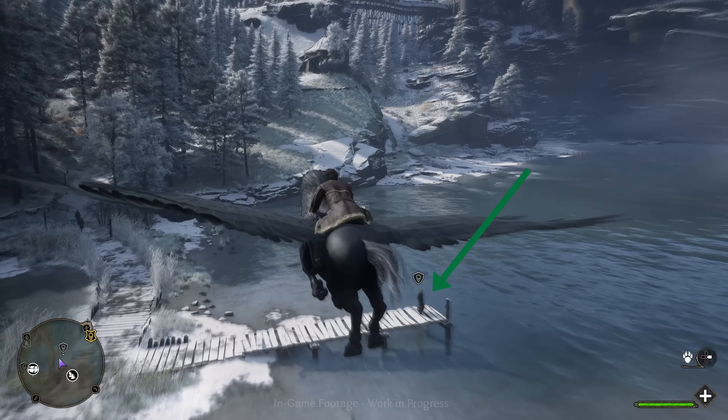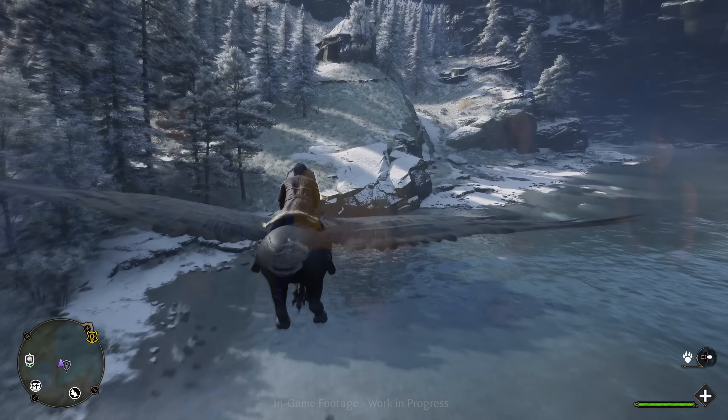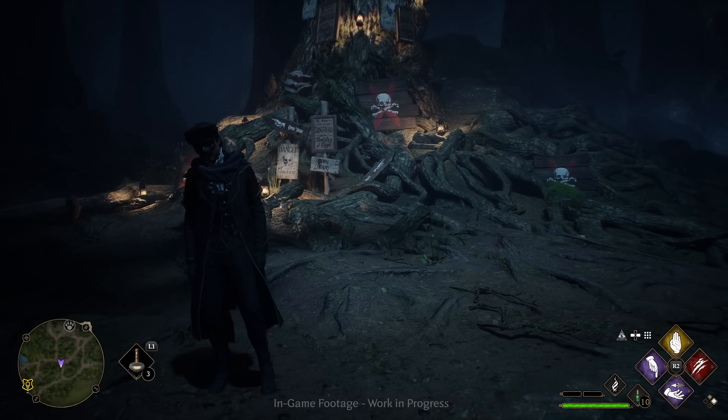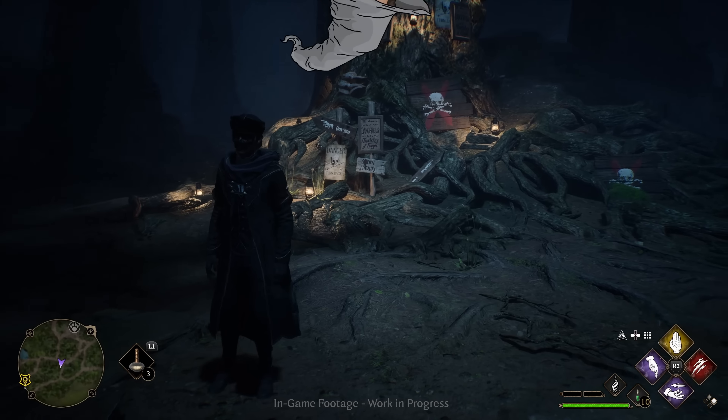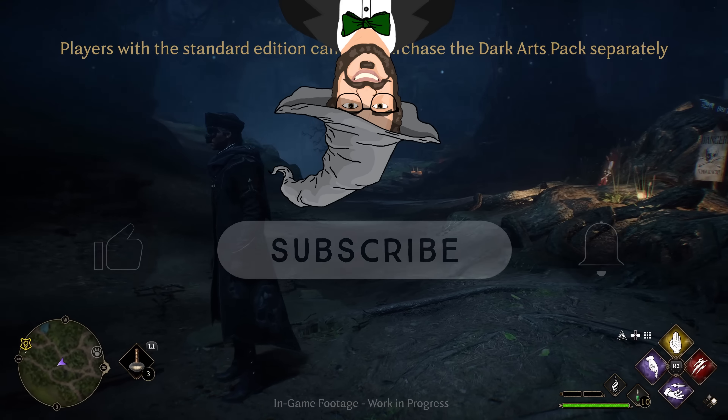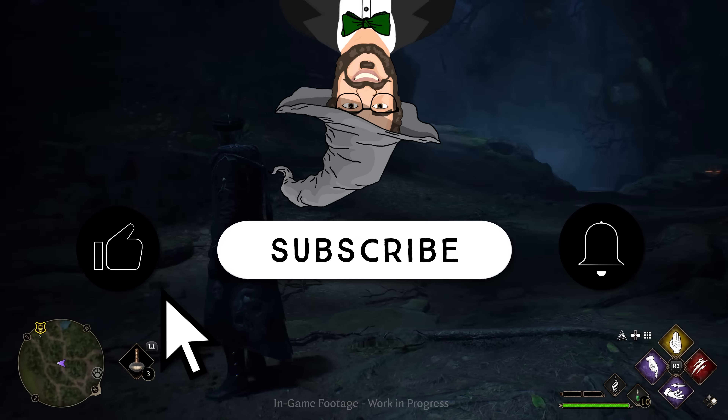There is a quest giver at the end of the dock. I still have a million questions: Can you talk to every NPC? Will regular NPCs react if you go into battle? Can you target NPCs and cast spells on them? Can you swim? In my next video, I'll be breaking down the Dark Arts Battle Arena, Part 2 of the Second Gameplay Showcase. Make sure you subscribe and ring the notification bell to be notified when the breakdown drops.